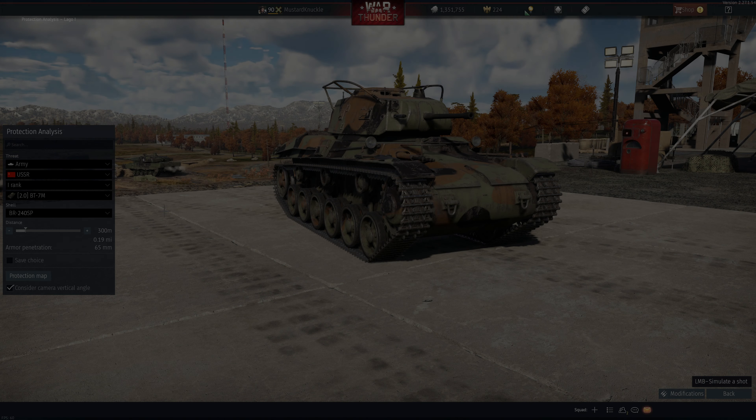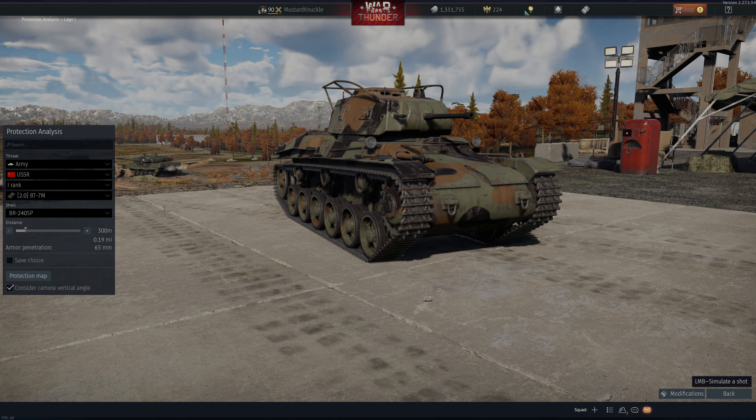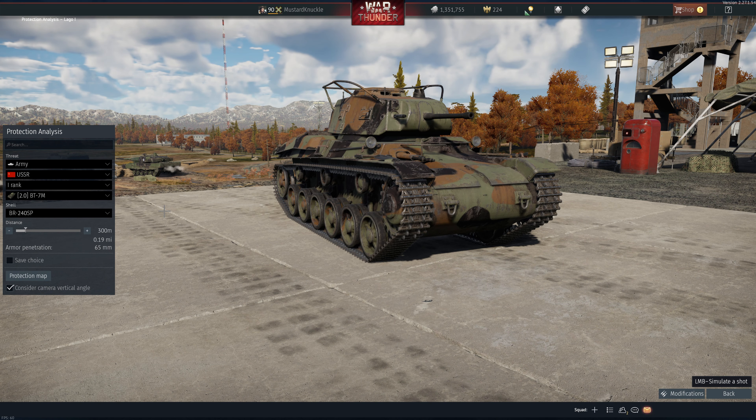Mustard Knuckle back again with another 3 minute clinic. This time we're looking at the Lago 1 — I always had trouble with this one. It's a 2.7, so we're going to look at it with a 2.0 BT-7M. We're going to use the solid shot instead of the explosive one, so we've got to figure out how to place those shots at 300 meters.